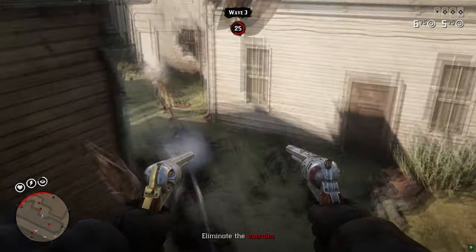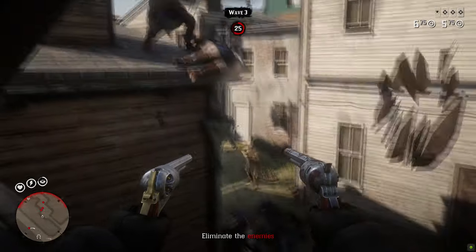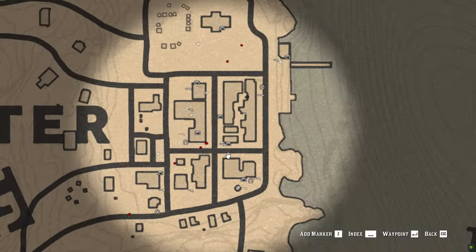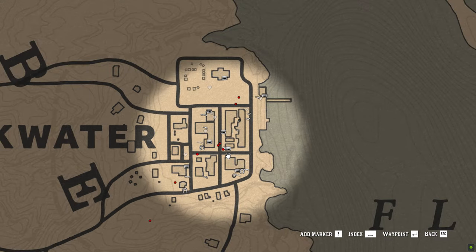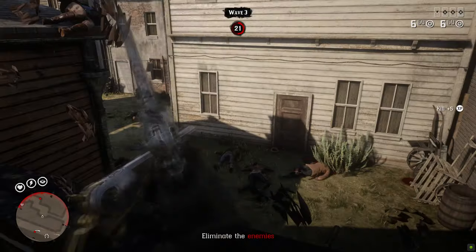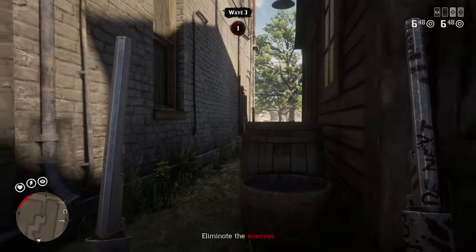But nothing to worry about, as the enemies will keep spawning and coming at you until you've killed a certain number of them to complete the wave. Also, sometimes the enemies might get stuck. You might have to get out of the attic, kill the enemy, climb back up, and redo this process.